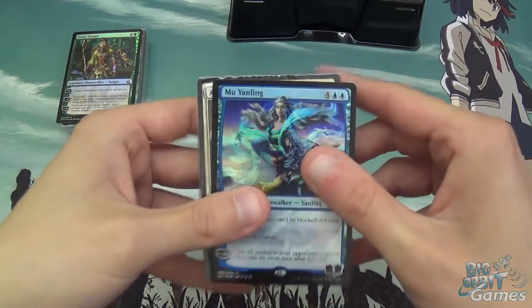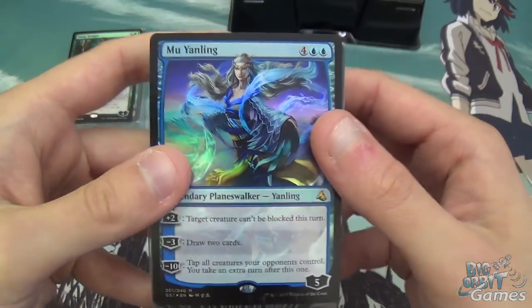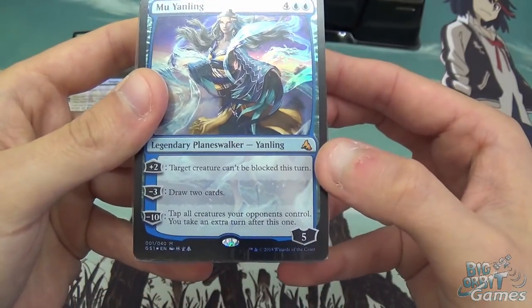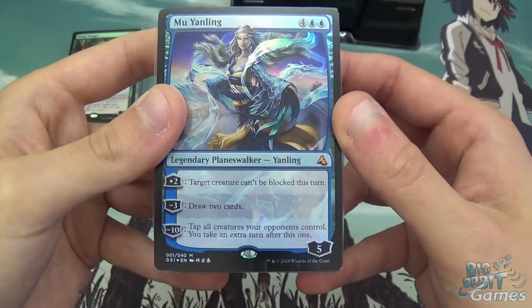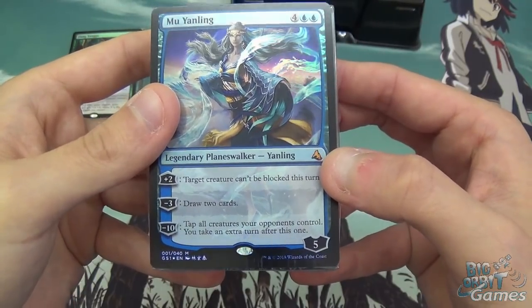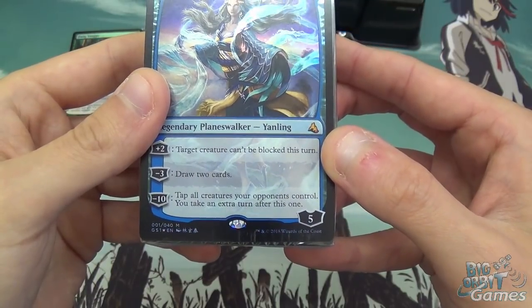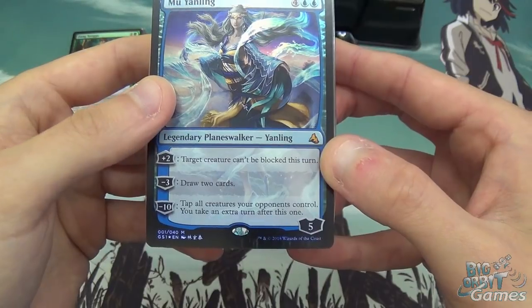Let's check Mu Yangling first. She's a six-mana planeswalker that comes in with five loyalty. Plus two: target creature can't be blocked this turn — not always what blue wants to be doing, but not bad. Minus three: draw two cards — that's exactly what blue wants to be doing. And minus ten: tap all creatures your opponent controls, then you take an extra turn after this one. Also kind of what blue wants to be doing.